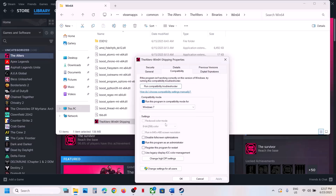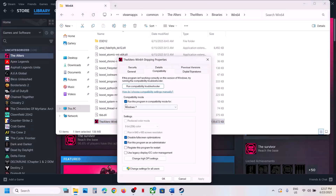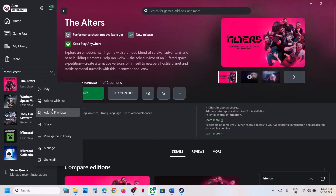If still not working, go back to Properties and try selecting Windows 8 compatibility mode — hit Apply, click OK, launch the game. If that does not work, try Windows 7. If still not working, put a check on Disable Full Screen Optimization, hit Apply, click OK, launch the game and check. If none of these work, uncheck all the boxes, hit Apply, click OK.